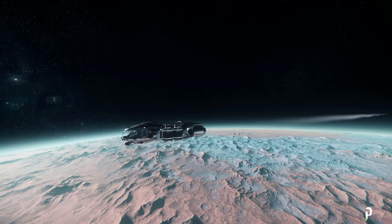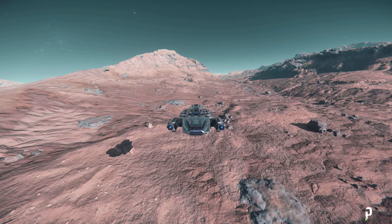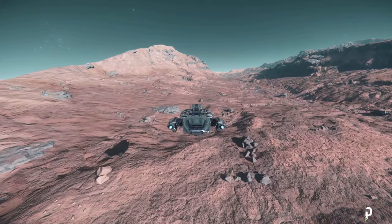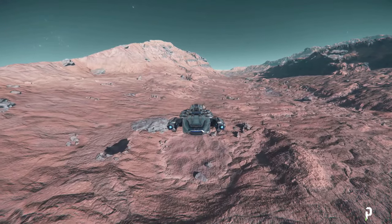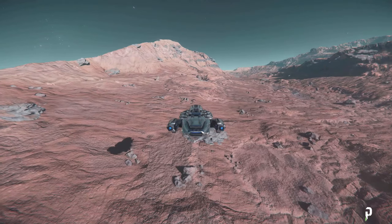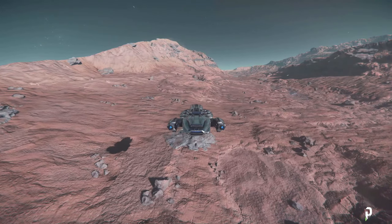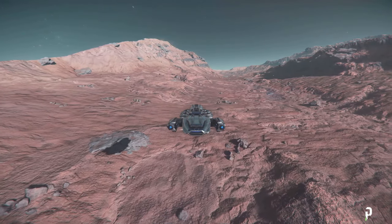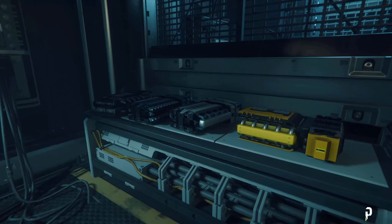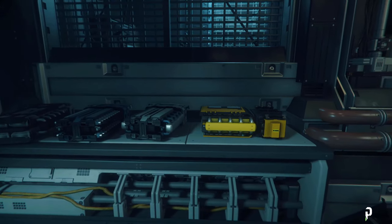Now that we're planetside, before we begin prospecting and mining, let's get an understanding of the ship's capabilities. The Prospector and mining ships in general are sluggish in atmospheric flight. Take a few moments to assess how quickly your ship comes to a complete halt after acceleration — this will help you manage braking when approaching mineable rocks so you don't crash into them. Be aware that maneuvering thrusters can quickly overheat when braking and will shut down momentarily. If you frequently experience overheating issues, consider upgrading your coolers.